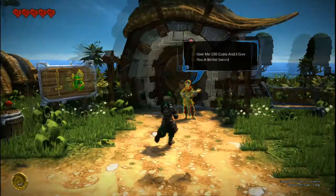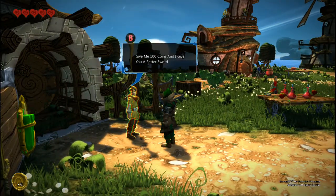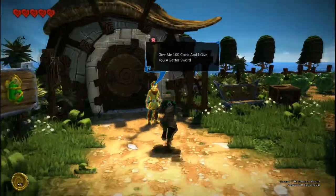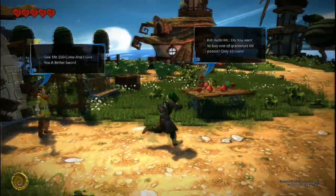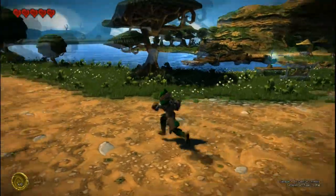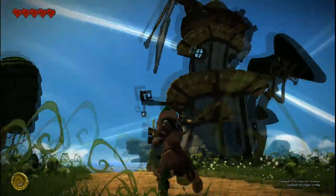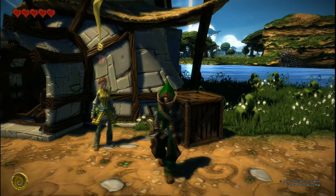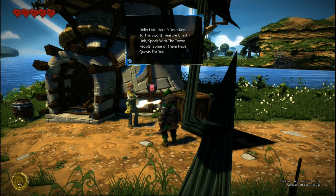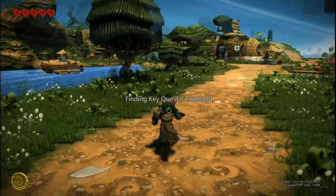Hello Mr., do you want to buy one of grandma's life potions? Only 10 coins. No thank you for the moment — though the gesture is appreciated. Okay, so here's our windmill and this is going to be Hilda — you can see she's got a quest marker over her head, she's interactable, she's got that little glowing outline. Let's press B. Hello Link. Here's your key to the sword treasure chest. Link, speak with the townspeople — some of them have quests for you. Finding key quest completed. Cool, awesome.